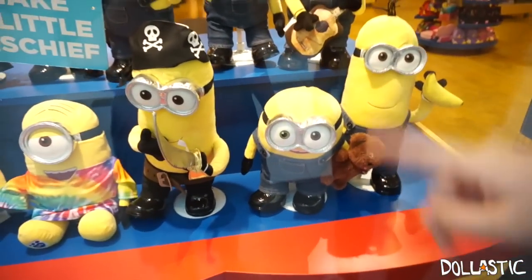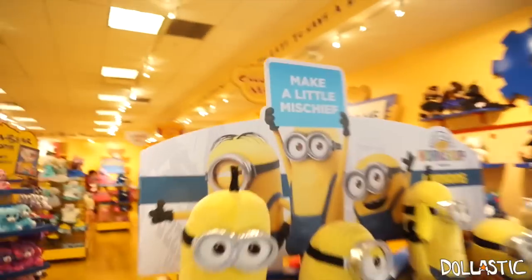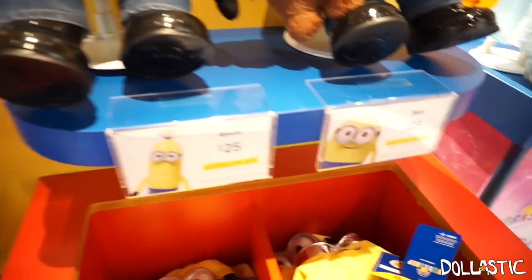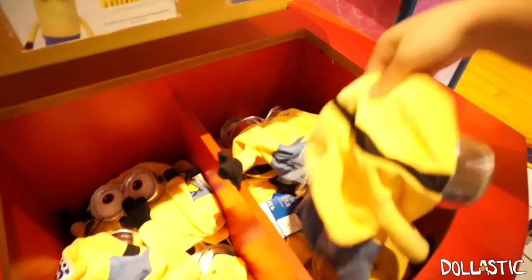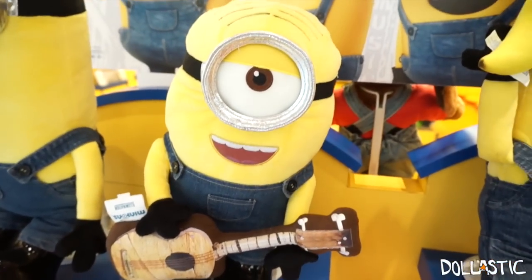Oh look! Pirate! So many things you can do. Make a little mischief. So his name is Bob. Half Bob — so his name is Bob, and I'm right, his name is Kevin. They're both $25. I wish I knew their personalities. And his name is Stuart — I checked.